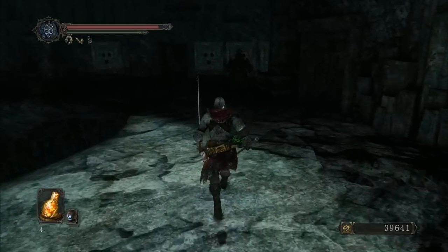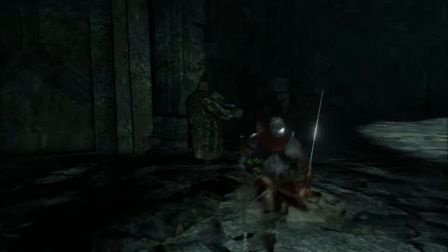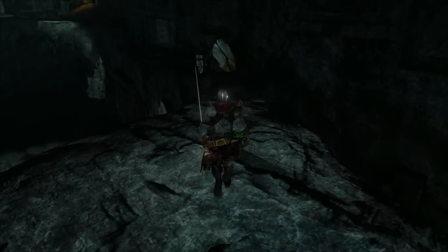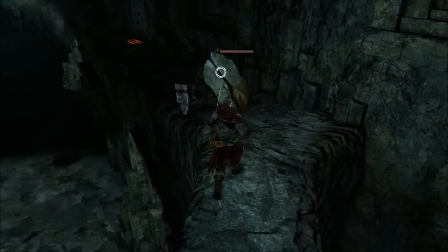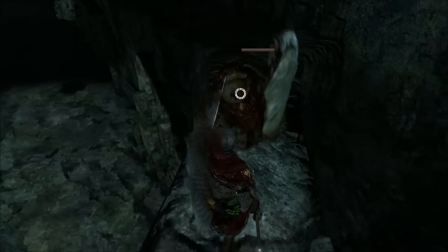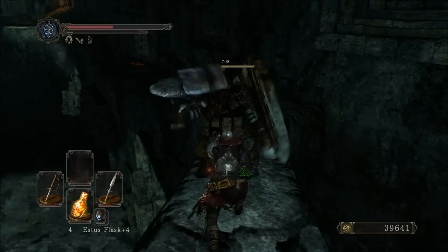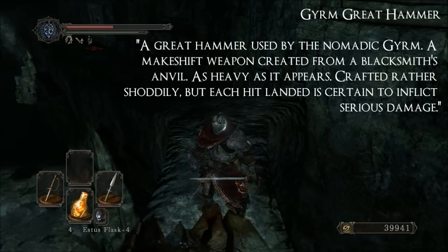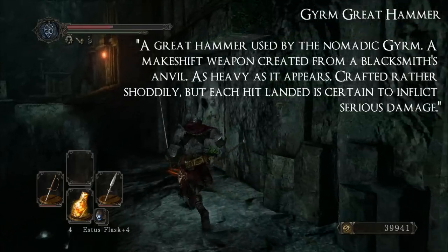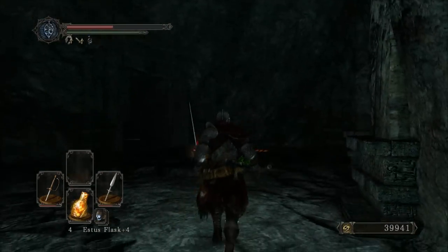Behind this wall is another three-part door. There's another elephant and a large brave warrior's soul, so it's a pretty decent amount of souls. If you have a ton of lockstones, why not? I'm just letting myself get hit because I'm trying to be clever, but honestly it's not working out for me. Giant anvil on a stick — go ahead and run past that. And that was the Door of Pharros. It's not too bad, honestly.